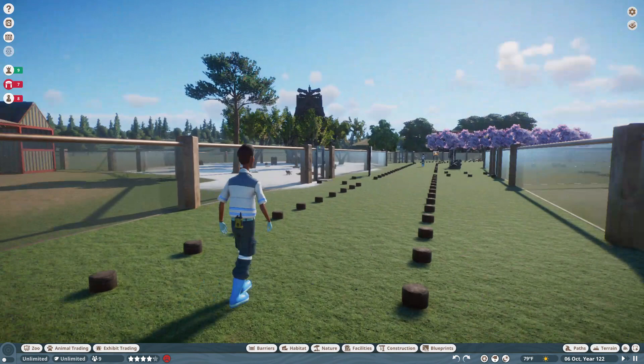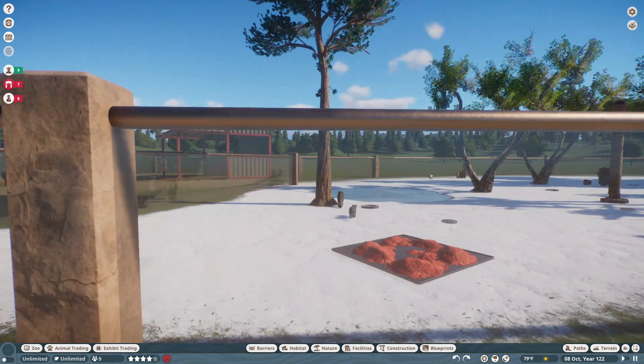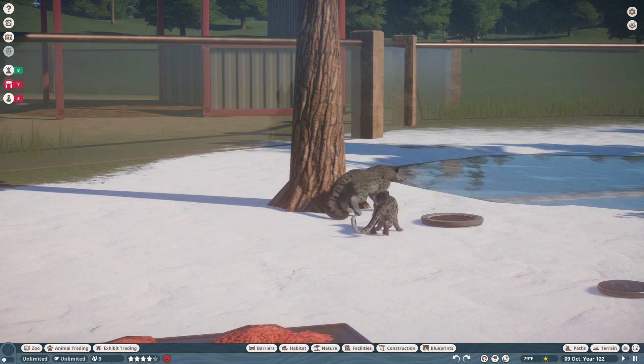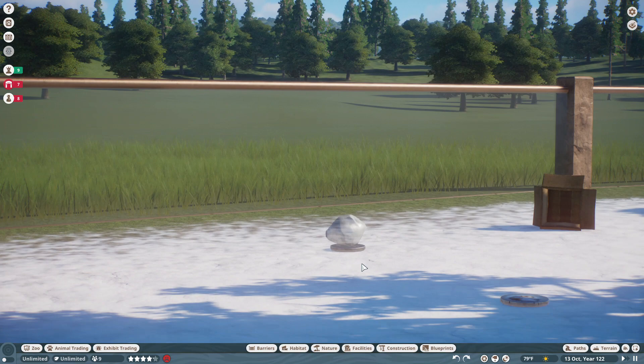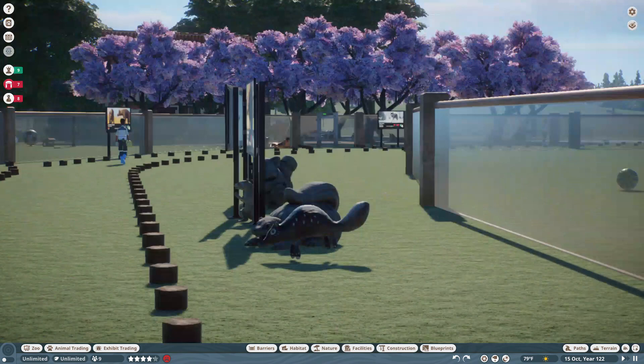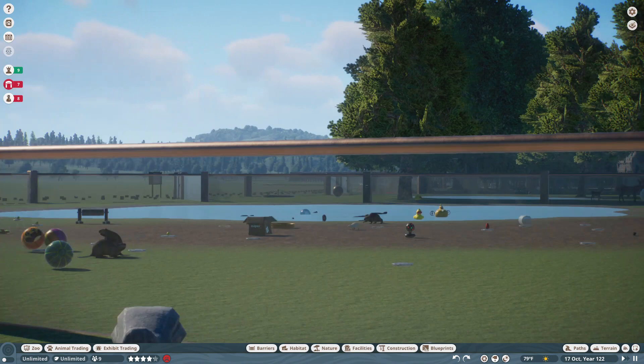And over here are the snow leopards. Here's a little baby one, hanging out with mama who's blurring. Why are the leopards glitching out like that? That's weird. Is that a meteorite? What is that? Oh, it's a ball of ice.